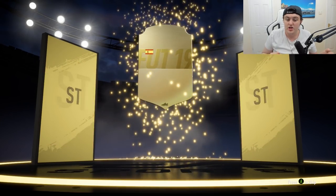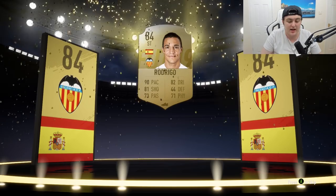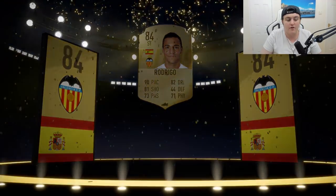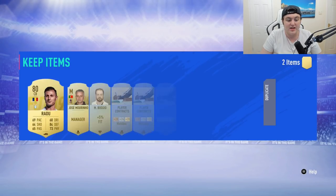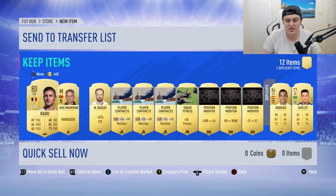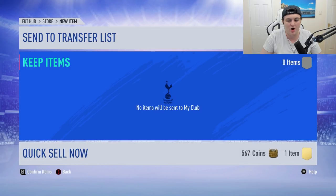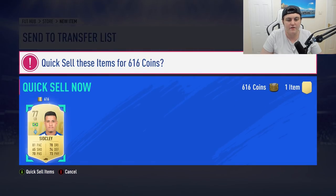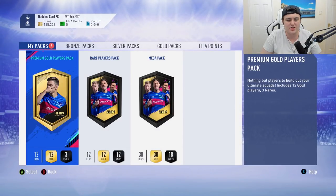These were pretty good packs for me last year. We do get a ball drop in the first pack — it's Spanish striker Rodrigo, going for a decent amount. He's really fast with decent shooting and dribbling and has four-star skill moves, so that's already a great player. We also get Radu at center back and Jose Mourinho in the same pack — sending him to the transfer list and discarding the other.